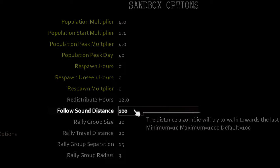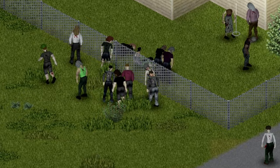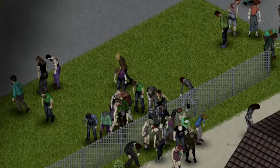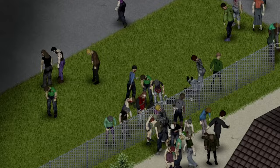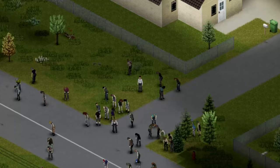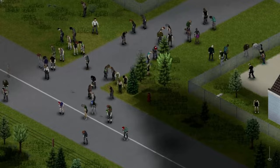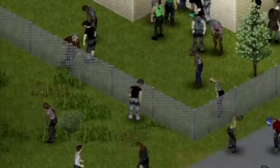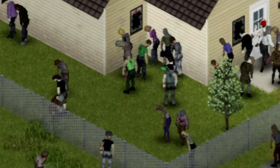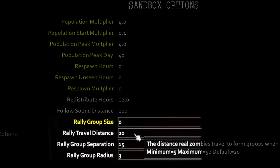Now lastly, for the zombie rally settings. These settings are what keep zombies clumped together. Personally, I hate the look of zombies being in clusters — firstly, they're too difficult to fight, and second, they just don't fit the ideal image of a zombie apocalypse. I want zombies to be scattered and randomly placed; it feels more realistic. So we will be changing these settings to the absolute minimum: rally group size will be 0, rally travel distance will be 5, rally group separation will be 5, and rally group radius will be 1.